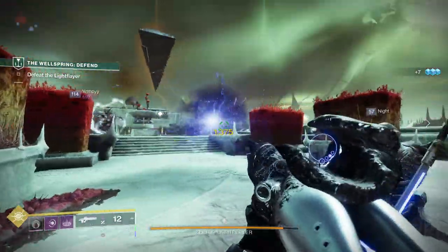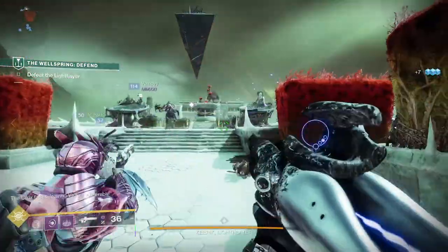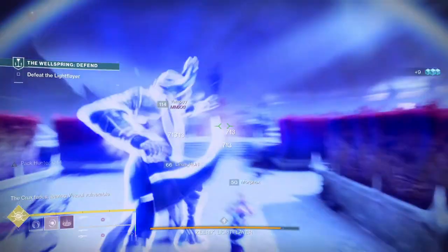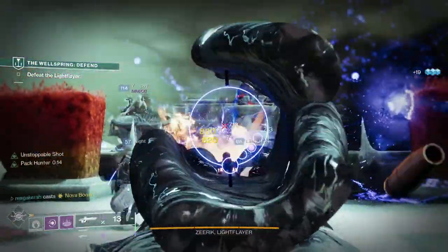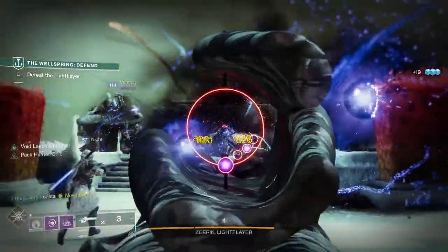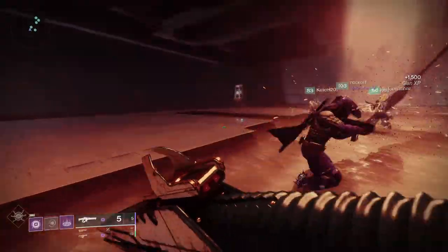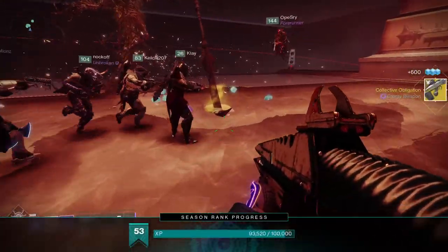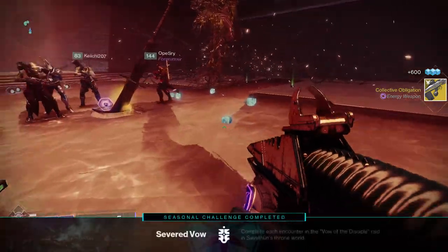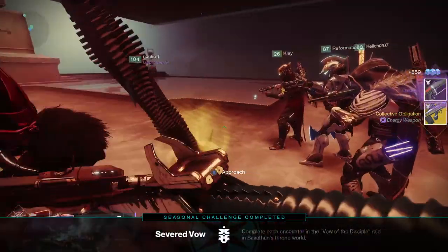Collective Obligation is the new exotic pulse rifle from the Vow of the Disciple raid that launched with the Witch Queen expansion. This pulse rifle may not instantly seem as overpowered as Vex Mythoclast, but people are going to learn to love this exotic weapon. It works so well with Void 3.0, and today I'm going to look at the stats, the perks, how to get the weapon, plus how to make it effective with Void 3.0 builds.